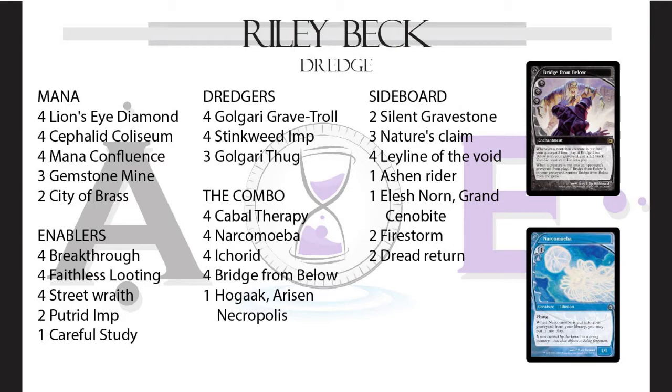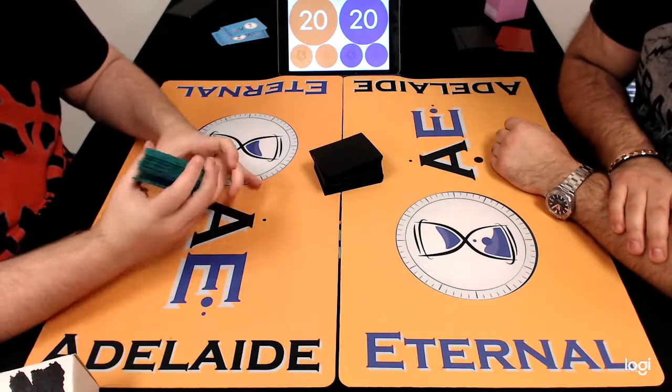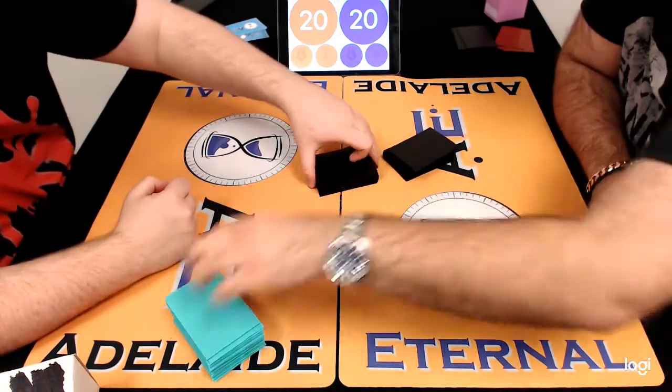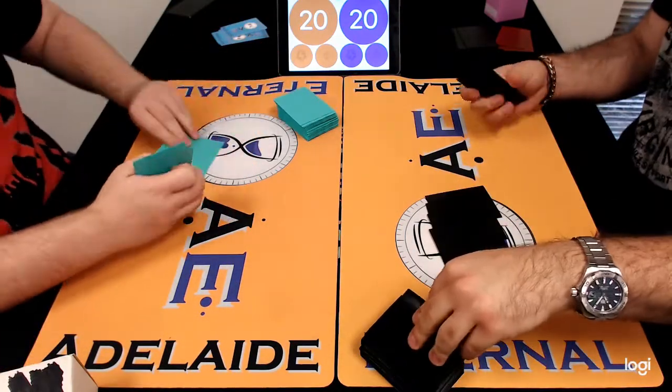One of the real reasons I would never want to play Dredge is just because I wouldn't know what to side out — I'd be so scared of sideboarding incorrectly. If you're Riley, you want to bring in Nature's Claims. You probably don't want Elesh Norn Grand Cenobite. You might want an Ashen Rider, but what do you take out? You don't want to switch things off. From a Vintage perspective, for Vintage Dredge, you often trim a Thug. Thugs tend to be your easiest card to cut in certain matchups.